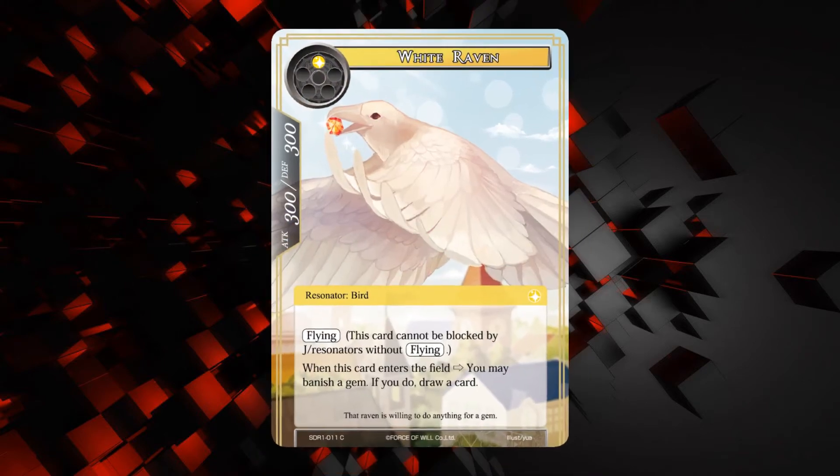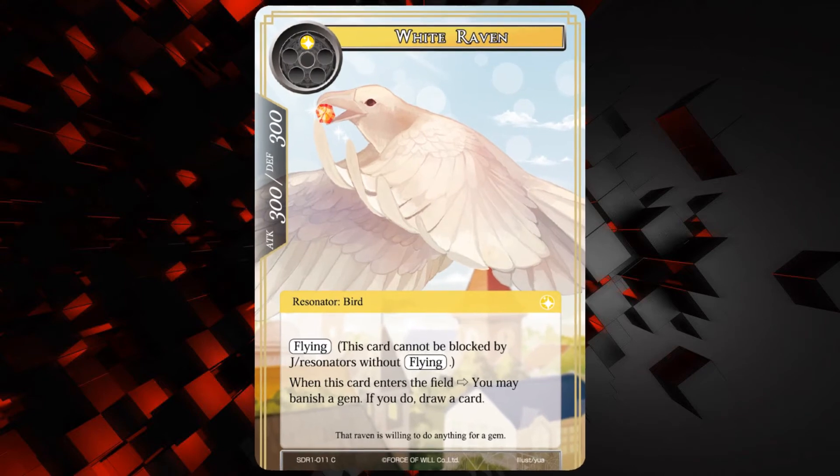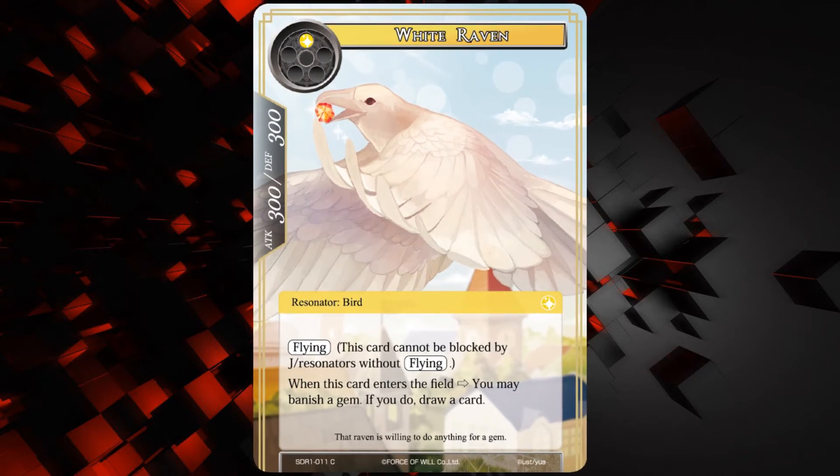Next up is the White Raven — a 300-300 for one of any, and flying. When this card enters the field, you may banish a gem; if you do, draw a card. That seems pretty sweet. I do like this in terms of the gem mechanic — 300-300 flying for one isn't too bad stats, and you get to draw a card if you banish a gem. I think this card is going to be pretty good for the gem deck.